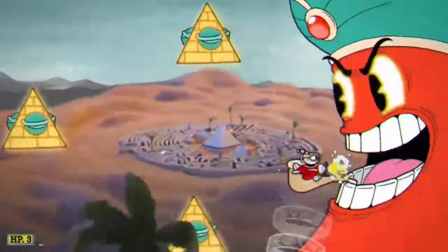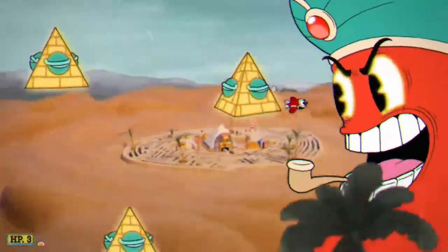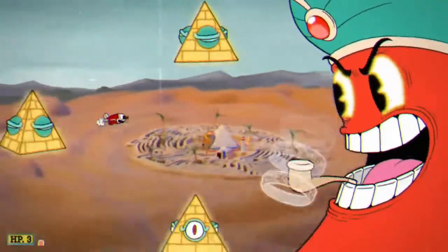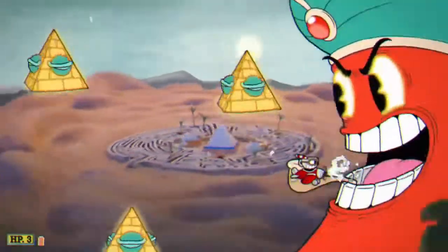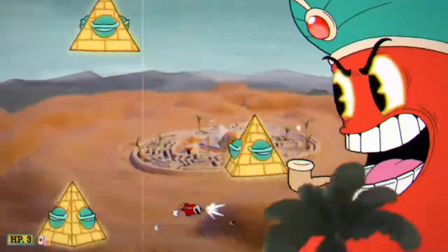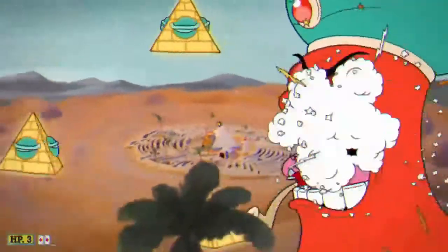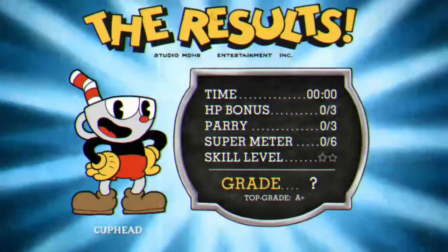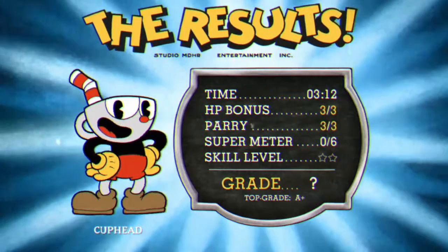In this final phase, I always have a nuke ready to use, because then I can use the iframes to avoid that beam he just sends there. And then to avoid the pyramids, you want to be going into small form to reduce your hitbox and be able to fit in the gaps as we did there. Otherwise, just stay close to him and fire. Normally, that final phase is very quick if you stay near him with a nuke and just continuously attack. I take my time a bit there to show a few of the pyramid attacks, but that phase is normally over really quickly with that nuke.